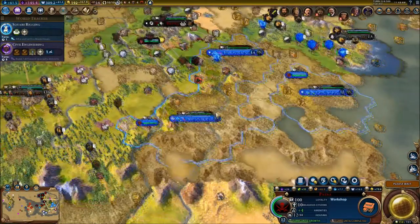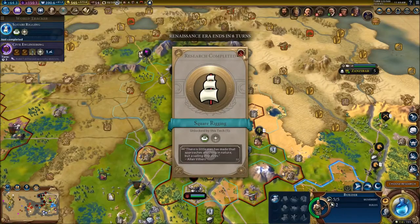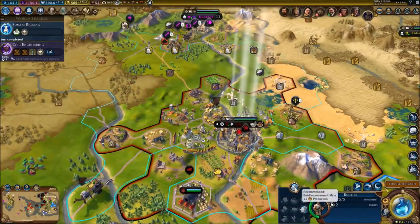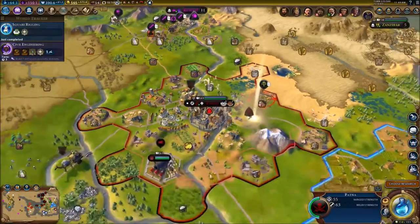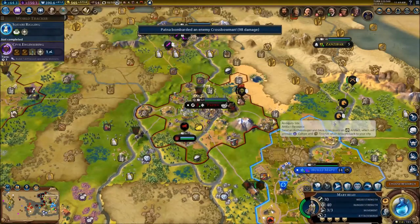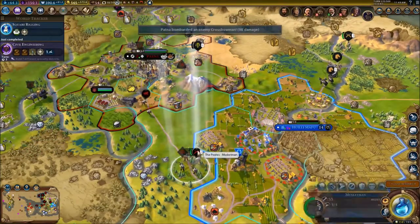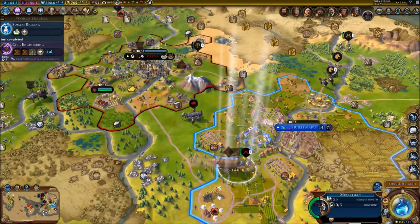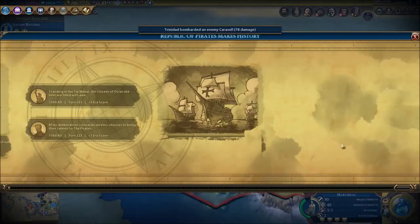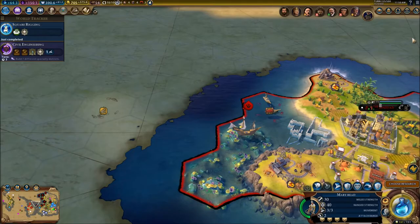Getting attacked by enemy city state forces. We'll defeat that crossbowman easily with our walls. We're going to plunder that trade route — mess with us and that's how it works. I actually have a fleet now! I sent the captains and their ships are at anchor — the world's first fleet is ready for action.